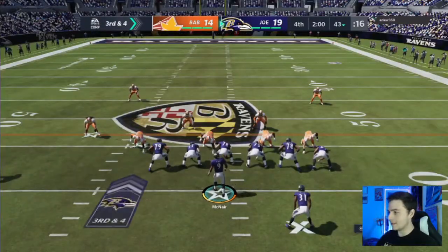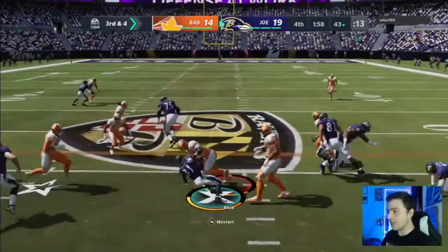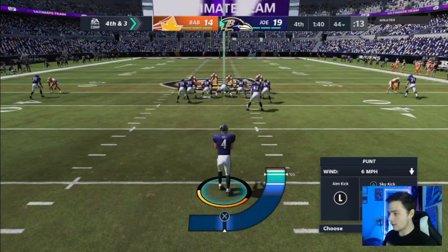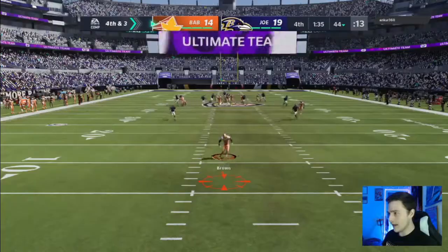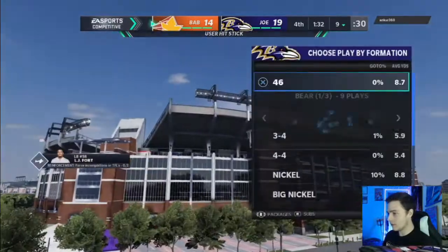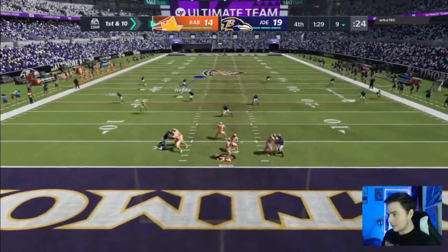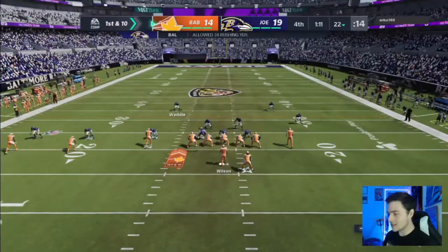We got two minutes to kill this clock, definitely nervous. But I do have some faith in my defense. What is wrong with you guys, why can't you block? We're just gonna have to win this game on defense. Unfortunately my blockers — it's not like we have a bad line by the way, we do not have a bad line. That was a good hit, that should have been a fumble. I'm kind of mad that was not a fumble. Come on guys, let's go, we are better than this.